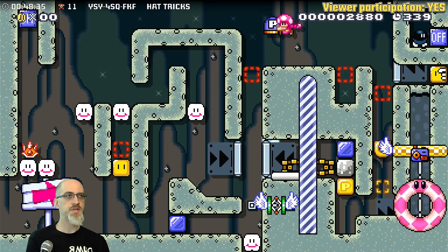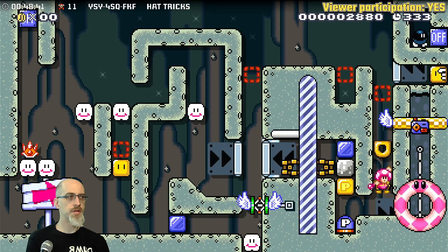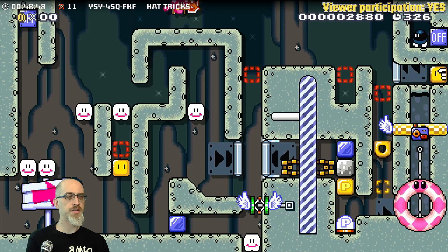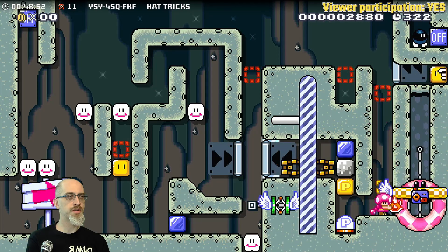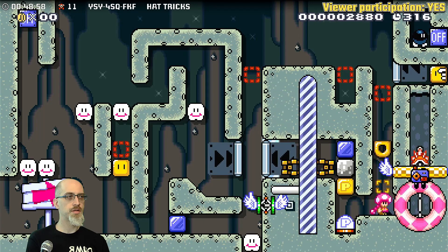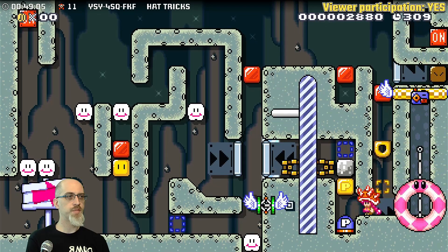Just to be super safe, let's get the P-switch in the right spot. Then get the spike mitt in the right spot — we throw it to the right here. It gets caught on the lift, which will turn us on while we're down here, and it will come back down slightly before that happens so we can put it on. P-state, break the hard block.